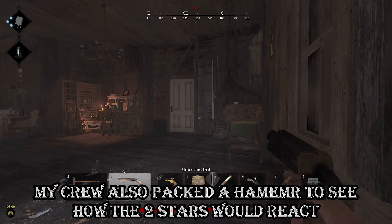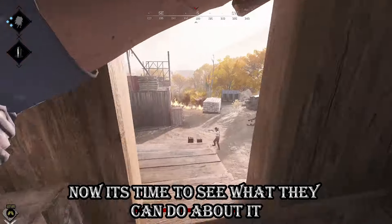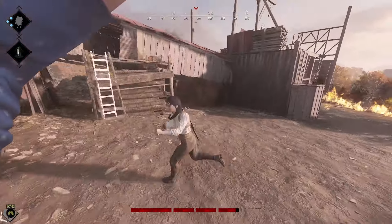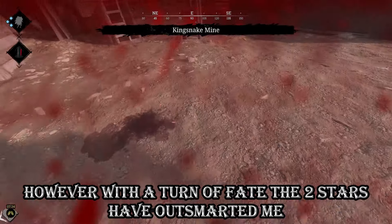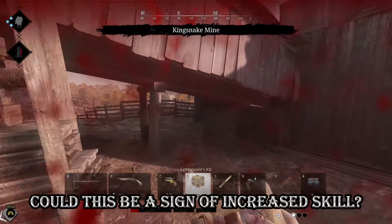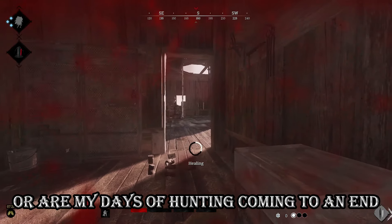My crew also packed a hammer to see how the two stars would react. Now it's time to see what they can do about it. However, with a turn of fate, the two stars have outsmarted us. Could this be a sign of increased skill, or are my days of hunting coming to an end?